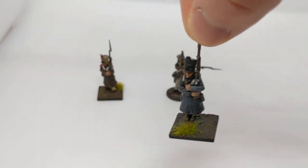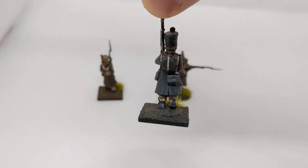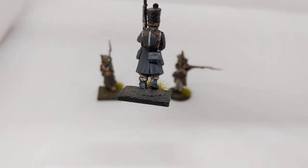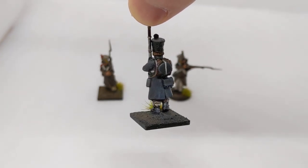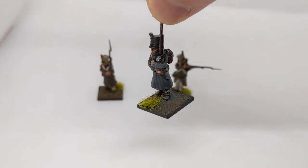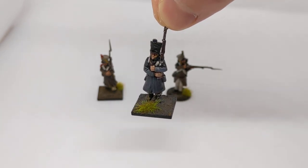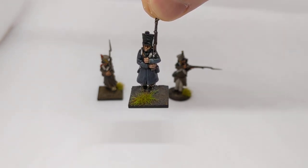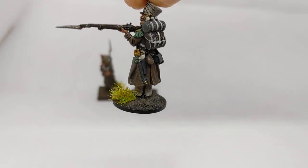Looking at the centre company model we did last time from the back, he is lacking a short sword, and these are present on a lot of flank company miniatures. Technically the short swords were given up by Voltigeurs certainly by 1807, and in 1812 there were calls to give them up, but in reality quite a few companies hung on to them. So on this flank company model here, we've got a little short sword.